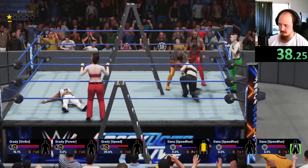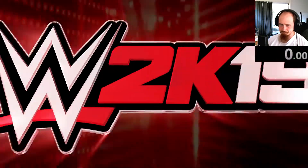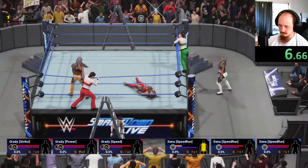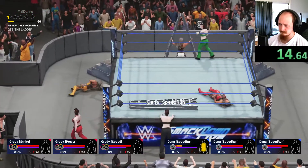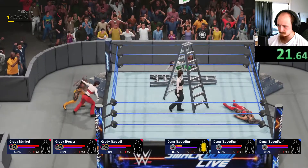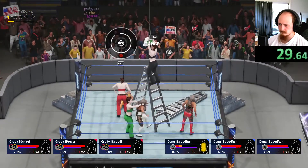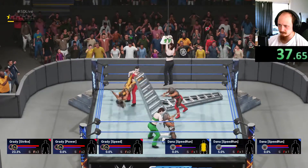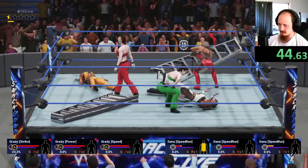Are you AIs going to get in here and help, or is this going to be a one-on-three handicap match? Come on, just get the ladder in the ring. Back in the ring now, back in from the floor, bringing it back between the ropes. Here we go with D. There's plenty of Grady AIs in here to help out. Was Grady Green just playing around with Dana White rather than actually climbing it?